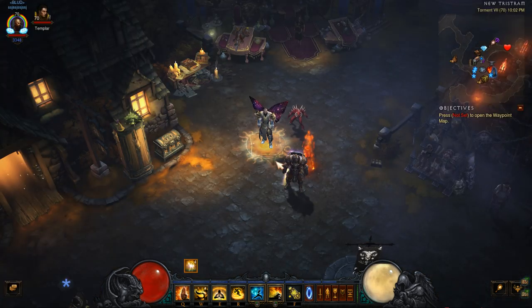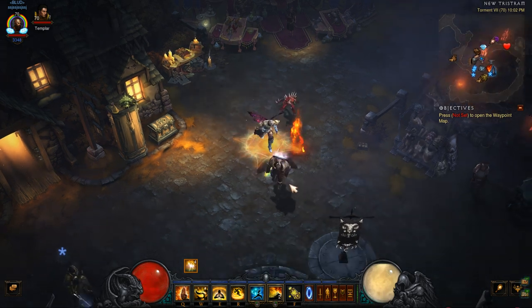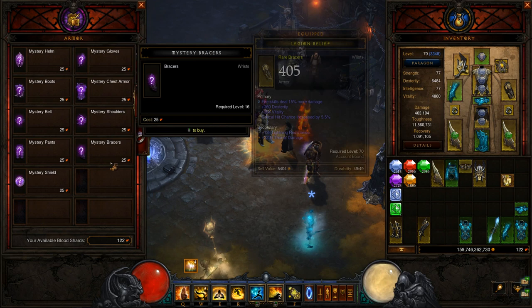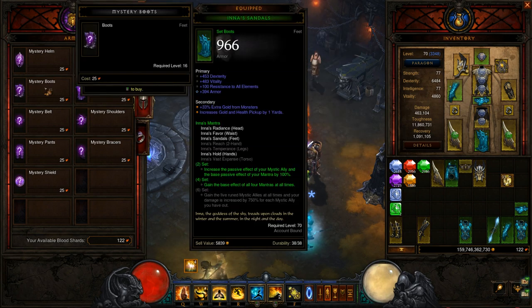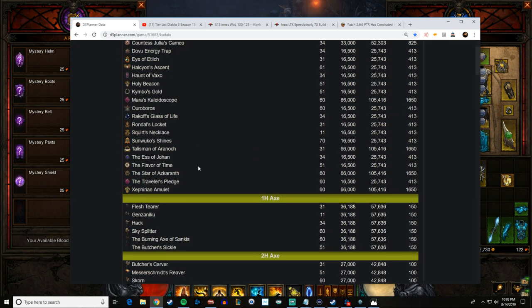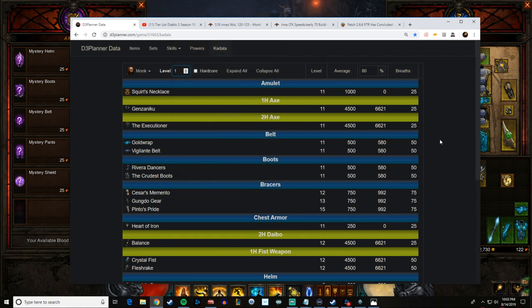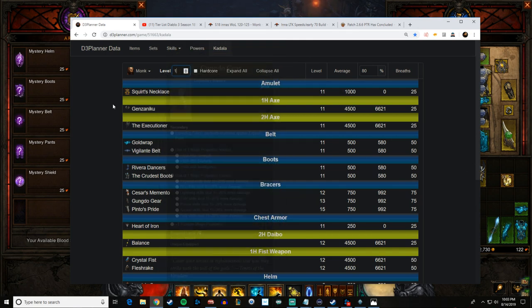Before the GR20 clear, you might want to know what to spend blood shards on at 70 — maybe you have leftover shards from leveling or found a goblin. I always focus on 25-cost items for the biggest impact. Typically I'd go shoulders for Lefebvre's, bracers for Nemesis Bracers or the Wave of Light bracers or Tempest Rush bracers. If you don't have Crudest Boots yet, go for boots. Or make a level one monk and roll there — the item pool at level one is much smaller, significantly improving your odds on certain items like Squirt's Necklace or Crudest Boots.